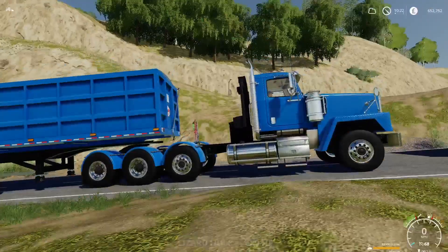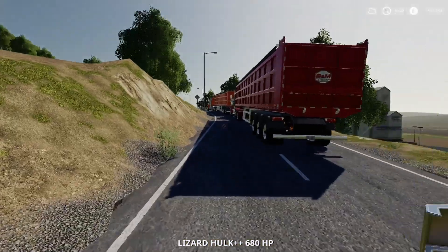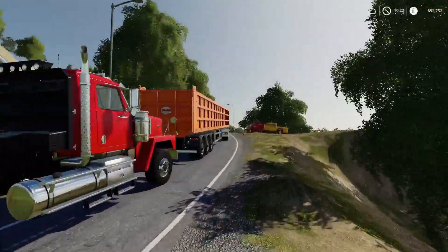The next one we're testing is the Hulk++ with the extra horsepower — and you can see there it is: 680 horsepower.